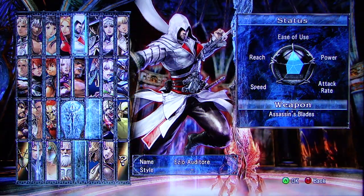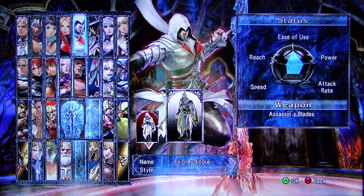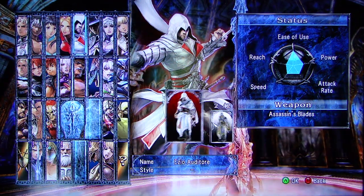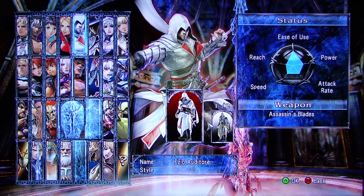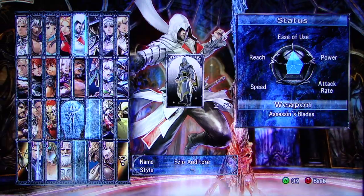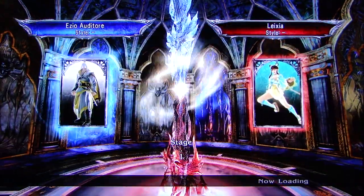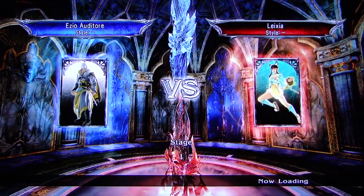Why don't we try Ezio? I think a lot of people want to see how Ezio plays, and I have no clue. He's a brand new entry to the series. Looks like you've got young Ezio and old man Ezio — those are the two outfits. Let's pick old man Ezio. I wonder if it really looks like an old man, or if it's just the outfit.